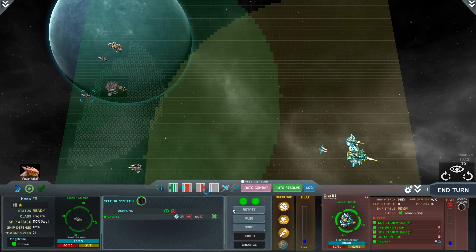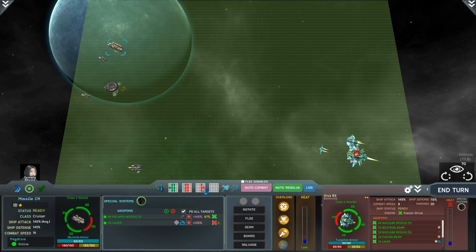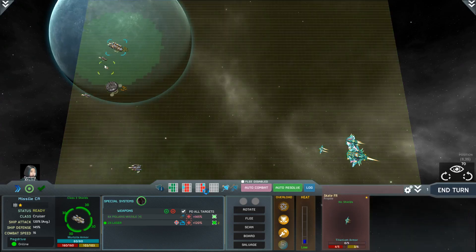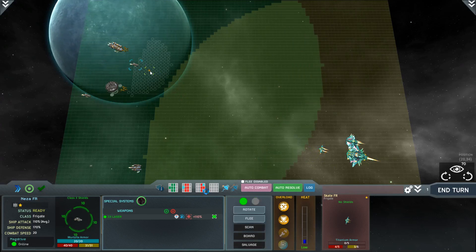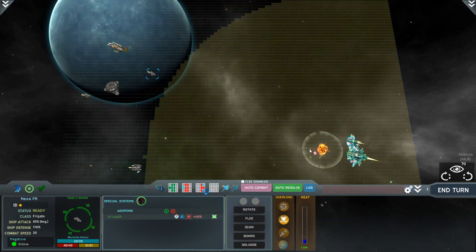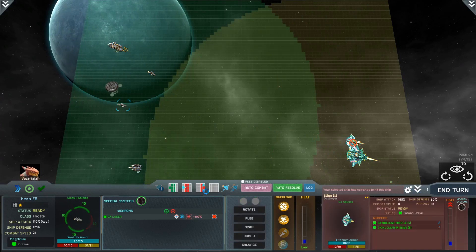Moving our two frigates up into range. I'll scan this enemy ship to see what they've got - nuclear missiles as well, basically nuclear missiles everywhere. We'll focus fire on it, keep pushing toward this frigate to try to eliminate it early. Just getting a feel for the range - we don't have to go very far. Ending our turn there.